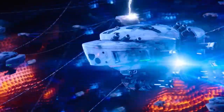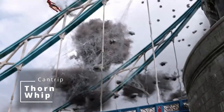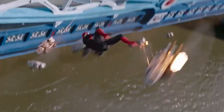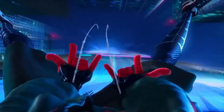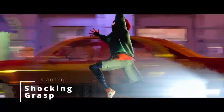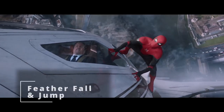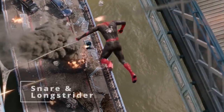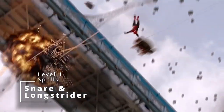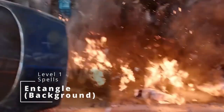As far as the cantrips I would grab, we only get two. We have to grab Thorn Whip — using some sort of magic to grab somebody and pull them closer to you while also doing some damage — and that's a great way to replicate using your web shooter and pulling in an enemy. And just to follow that up, if you're going for more of a Miles Morales-style build, he has some electrical abilities, so we're also going to grab Shocking Grasp. Then when it comes to first level spells, we're mostly going to be focusing on enhancing our abilities: Feather Fall so you don't take so much damage from falling, Jump to be able to jump really high, Snare to snatch up your enemies and hang them upside down, Long Strider to boost your speed a bit, and Entangle from our background.